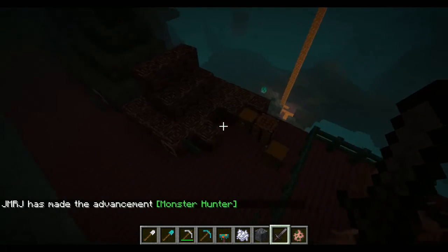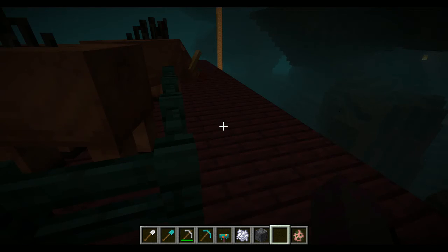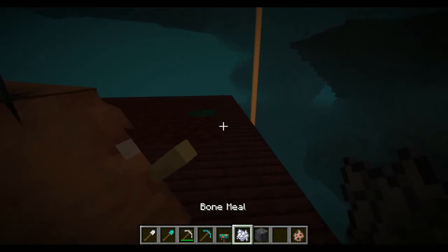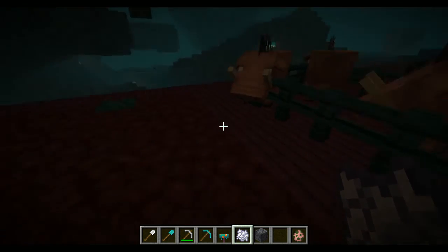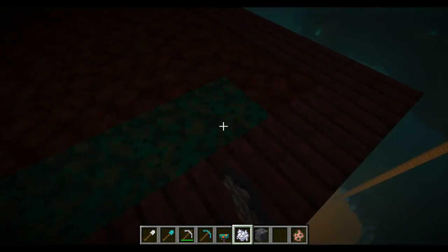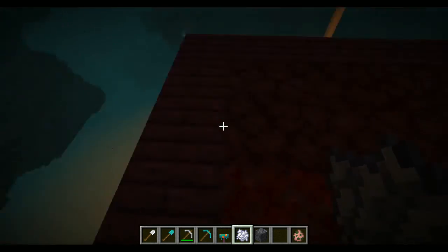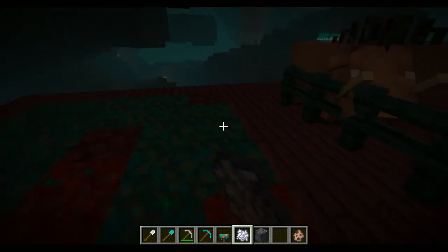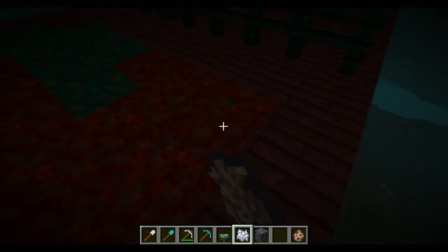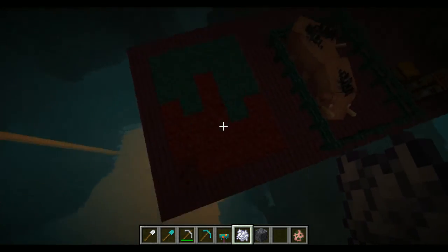Now moving onwards, this might actually turn into something that on the server could make into a minigame. It involves bone meal and the new block — nylium. You literally just click and it kind of works like turf war. You can actually make quite interesting art pieces with that.